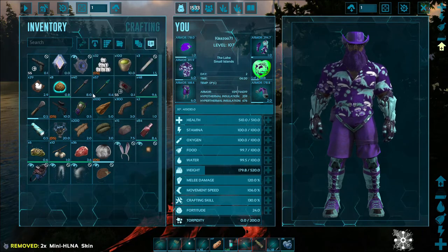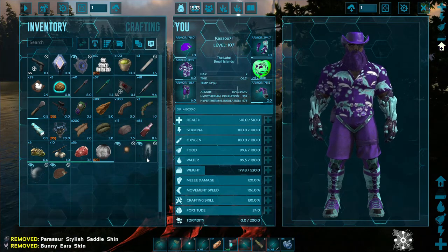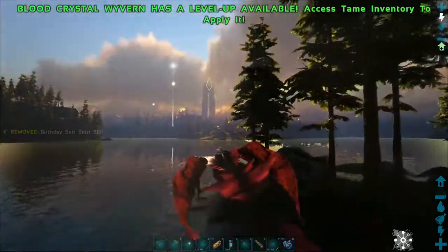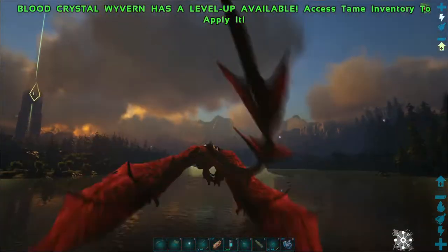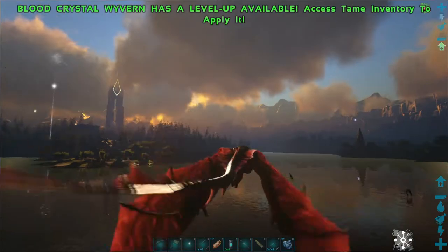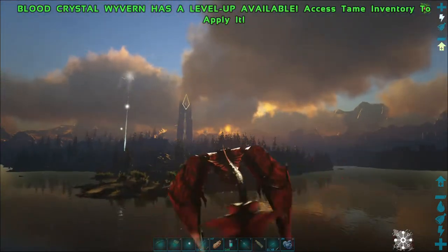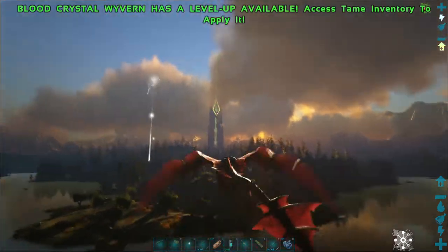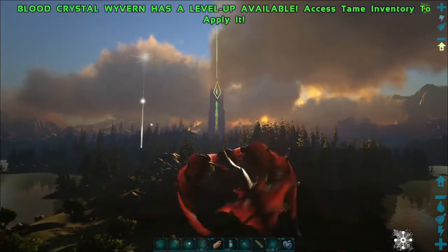I'm gonna leave that there and see what happens when I go back. Real quick, I'm gonna head to the green obelisk to transfer again, since I don't have another way to do this — I should have brought a transmitter with me. Let's just go to the green obby. I'm not going into a red obelisk because red is more dangerous; green I can handle.